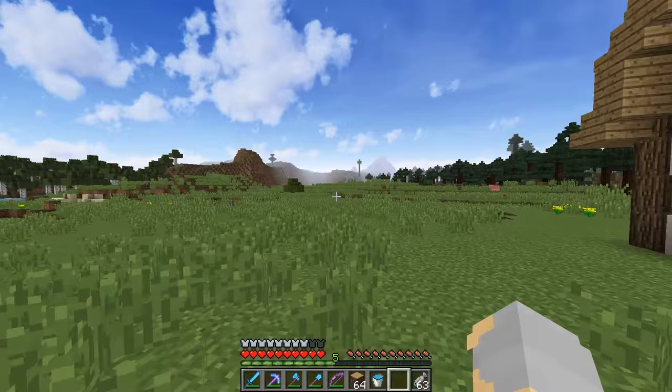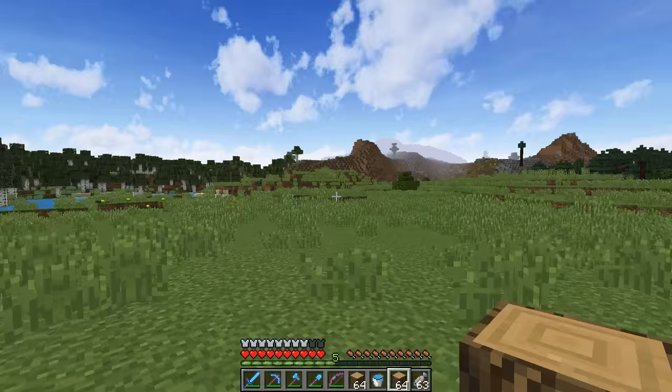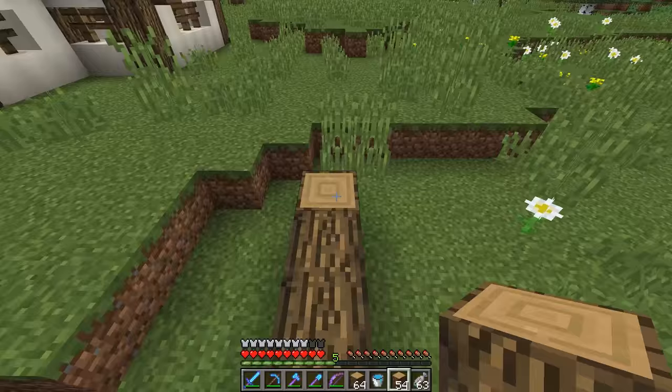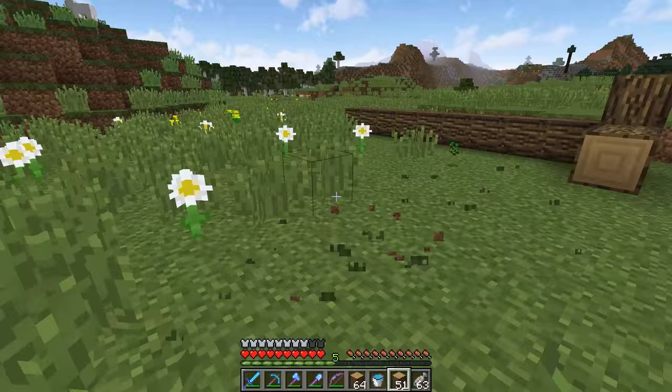I've been putting some thought into this, and I think what I want to do is map out the farms. There's a few ways to do farms in Minecraft — I could just convert giant chunks of land into wheat fields, but I want this to be a little bit more organized than that. So I think we're gonna start with some of the wheat and vegetables and stuff like that, and we're gonna kind of lay out our farms like this. This stuff in here is gonna have to go — goodbye flowers and things, sorry but you're in the way.